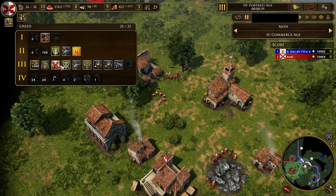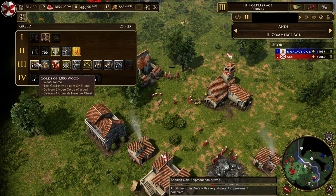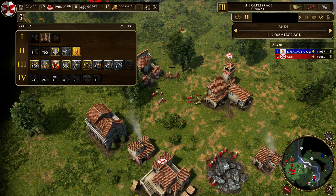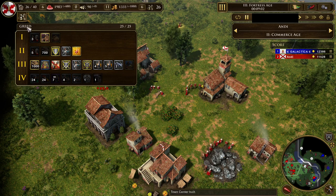If you're under pressure you just send units. The other card I always get is 1000 wood — it costs 50 but with 1000 wood you can build your infrastructure and it makes everything a bit smoother.